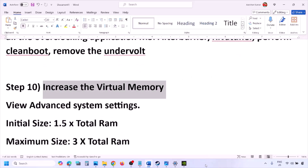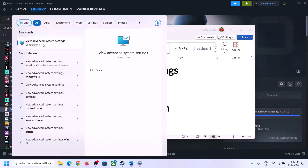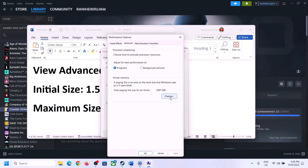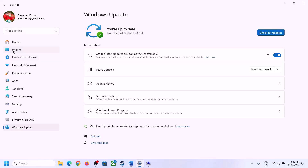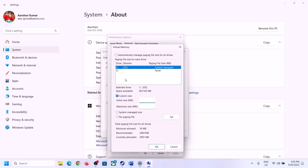The next step is to increase the virtual memory. Type 'View Advanced System Settings' in the Windows search box, click on it, click the first Settings button, go to the Advanced tab, click Change, uncheck 'Automatically manage paging file size for all drives,' and select the drive where the game is installed. Select Custom Size — the initial size is 1.5 times your total RAM in megabytes, and the maximum size is 3 times your total RAM in megabytes.